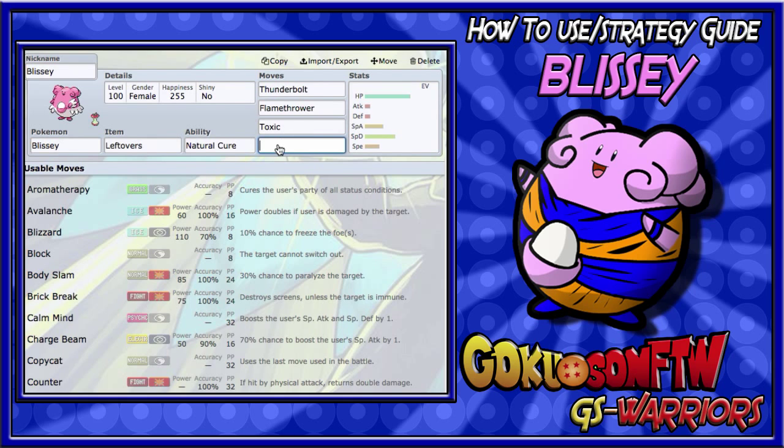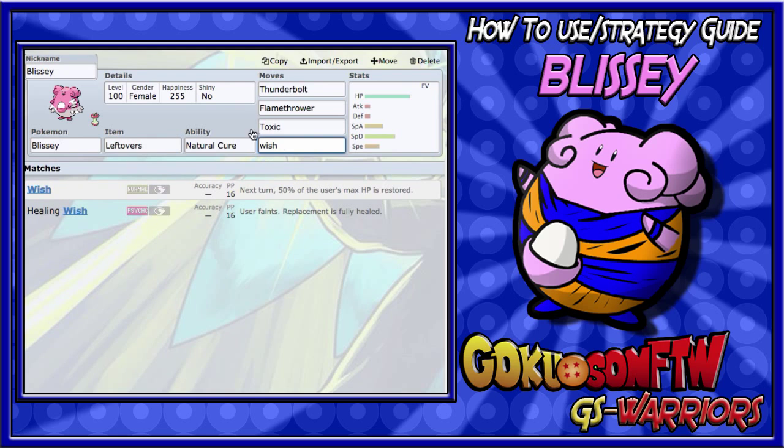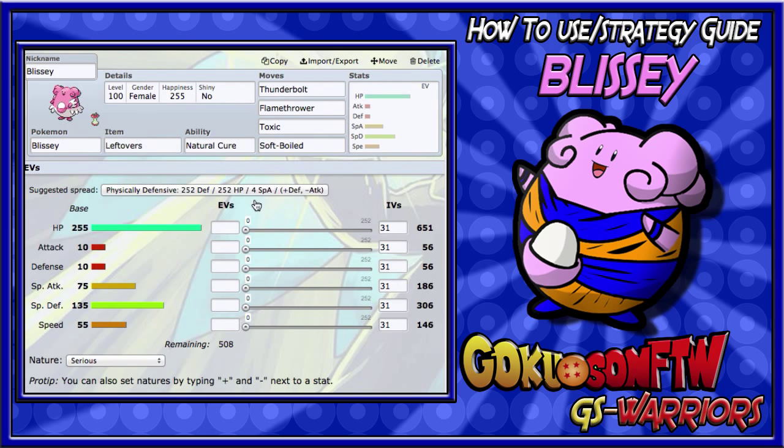For the last move you usually want a healing move like Wish, which is a Gen 3 event move and very hard to get legitimately. Soft-Boiled is the best move for healing on Blissey because it heals the user by 50% of max HP. It may not look like much when you use it, but 50% is amazing and Blissey really needs that healing move to stay viable.